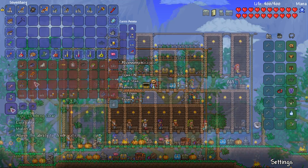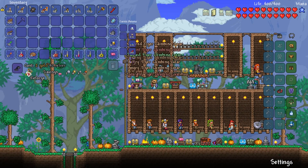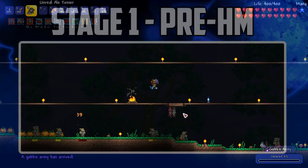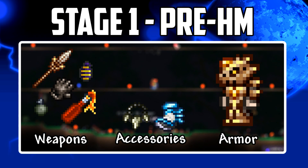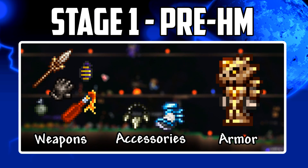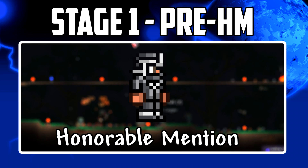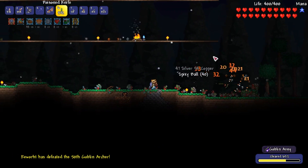Back at base, I craft molotov cocktails using the ale, upgrade throwing knives to poison knives, restock throwing weapons, upgrade accessories, and reforge them all to Menacing for extra throwing power. Here's what I managed in pre-hardmode with the Throwing class: bone throwing knives and javelins, an Unreal Ale Tosser, bee-nades, and molotov cocktails. Full fossil armour gives 20% damage and throwing speed, 15% critical strike, and a 50% chance not to consume throwing weapons. Main accessory is the Shark Tooth Necklace, plus mobility items all reforged to Menacing for a 20% damage bonus. I skipped ninja armour as fossil armour is better and available at nearly the same time.